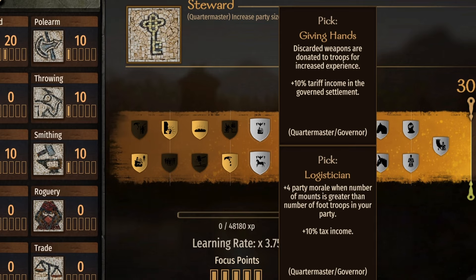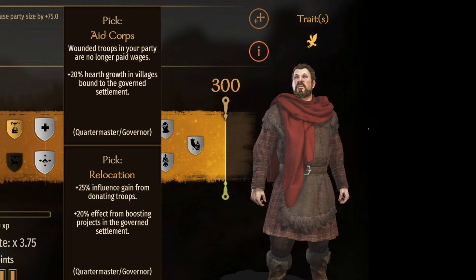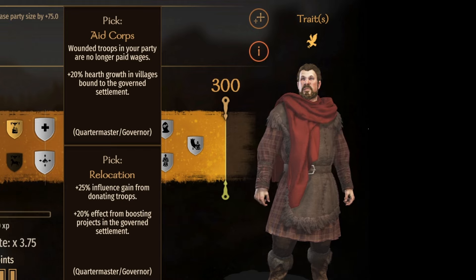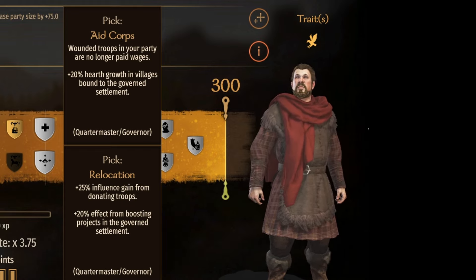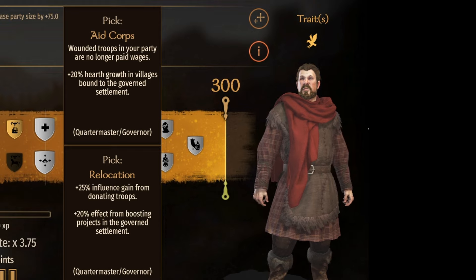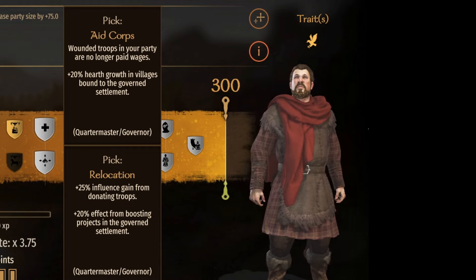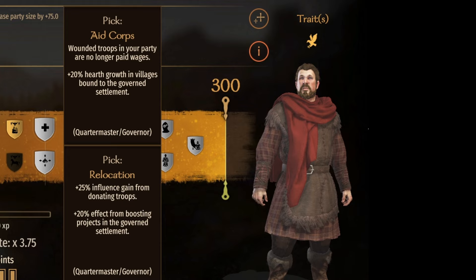At 125 we have Giving Hands and Logician. Giving Hands is discarded weapons donated to troops, and as a governor perk plus 10% tariffs in a governed settlement. Logician is plus 4 party morale when mounts outnumber foot troops, and plus 10% tax income. For myself I take Giving Hands every time, and for other party leaders I give them Logician since it's the only one that will matter to them. For a governor it's different — you'll need to compare how much your tariffs versus tax income are to decide which is best, as it changes depending on how much you're making for that town.